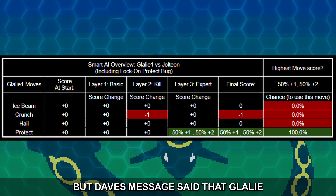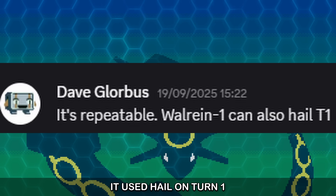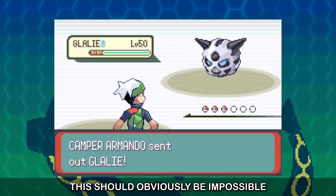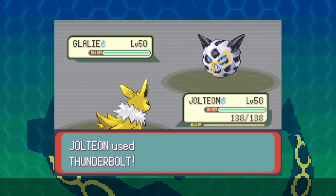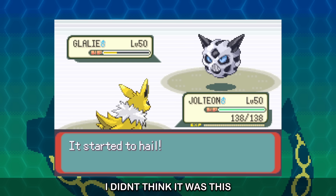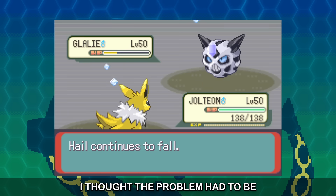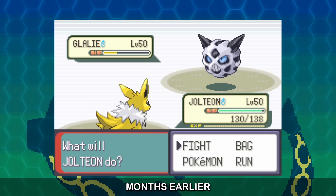But Dave's message said that Glalie 1 specifically did not use Protect on turn 1 — it used Hail on turn 1. This should obviously be impossible. Dave said he thought the problem was with Hail, but Hail's Expert AI is really simple. I didn't think it was this. I thought the problem had to be related to yet another Protect AI bug that me and Dave had discovered months earlier.